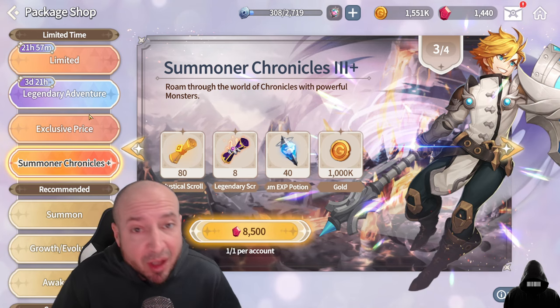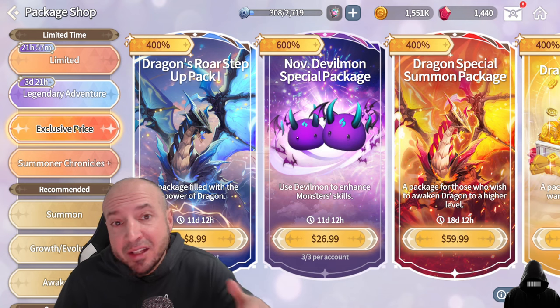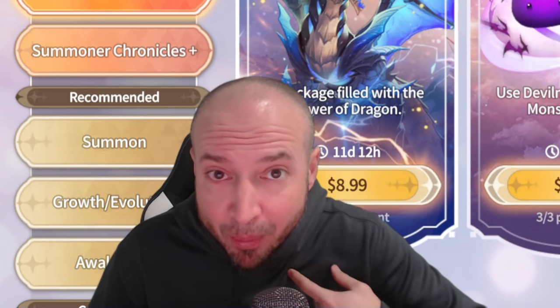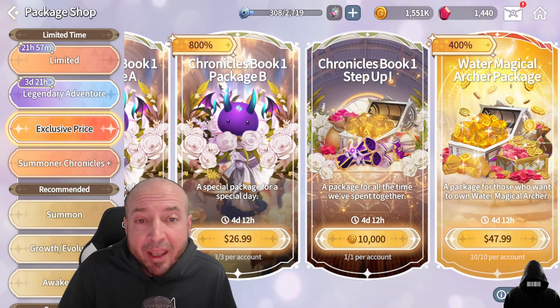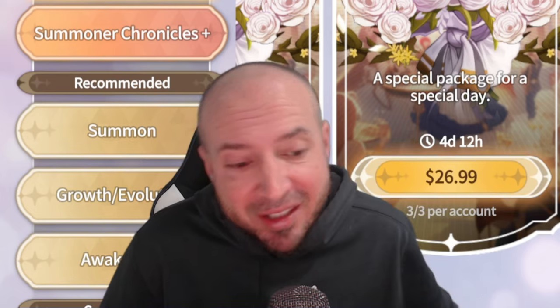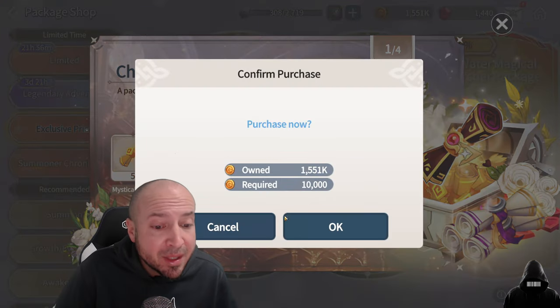There's also the Summoner's Chronicles Plus in the shop and in the exclusive price section, which is for everyone, by the way. If you scroll all the way to the right, they have this secret package — thank you Childish Plays for showing me this. For 10,000 gold, you get more summons.